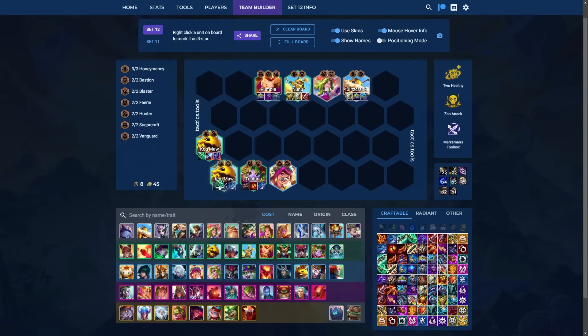Kog'Maw is who you want to build first — pretty much always try to go for Shojin plus Last Whisper. The last item is flexible, but GS is probably ideal. Tristana takes any of your remaining bow items. The Marksman Toolbox build — a prismatic that gives you both Sniper's Focus and Fish Bones — pairs with Shojin on Kog'Maw. If you can't get exactly this build with Shojin as your third item, I generally would not recommend going for it, but if you can, it's pretty good.